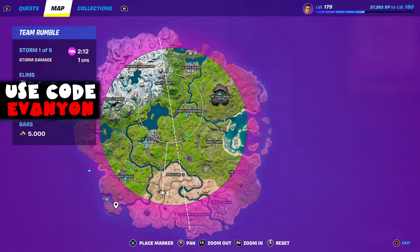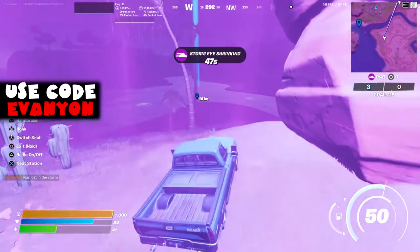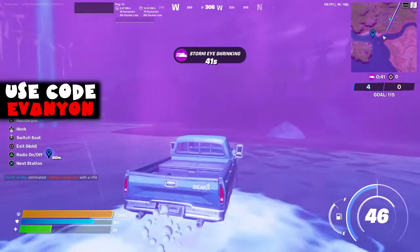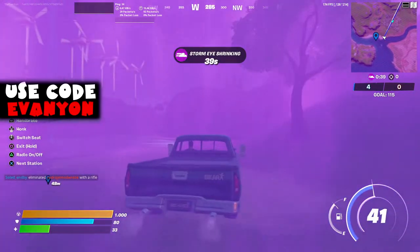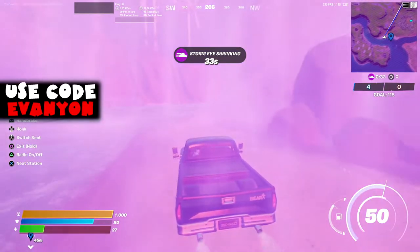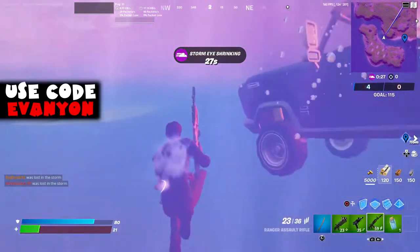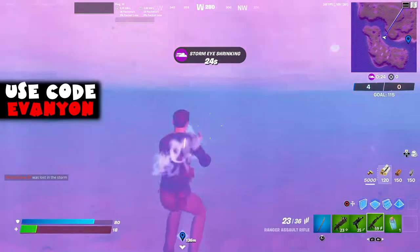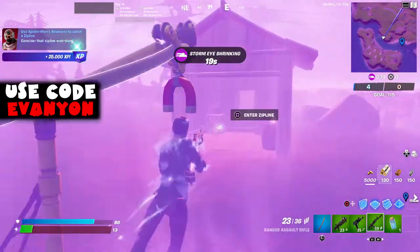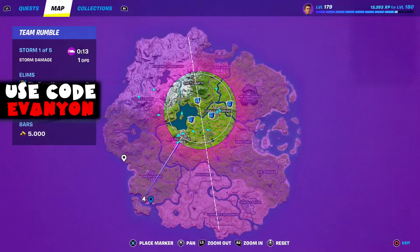Now we're going to go to the corner of the map, south of Greasy Grove. I'm on the storm because it's Team Rumble - that's one of the reasons why you shouldn't do this on Team Rumble. We gotta jump on one of the spider webs and into a zipline. This is one location you can do this. There are not many locations where the zipline and the spider webs are close enough. Another spot you could do this is near the Joneses, but this is probably the best one.